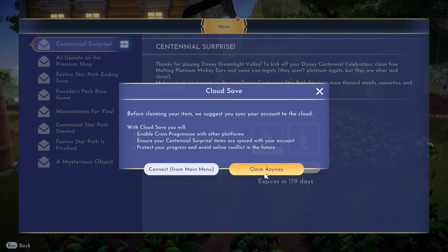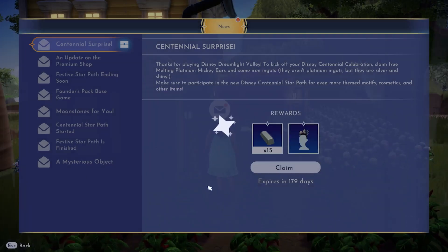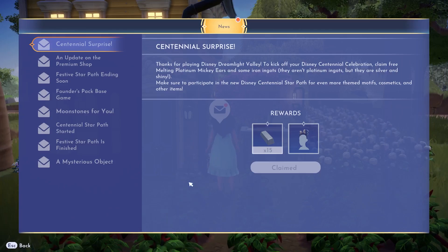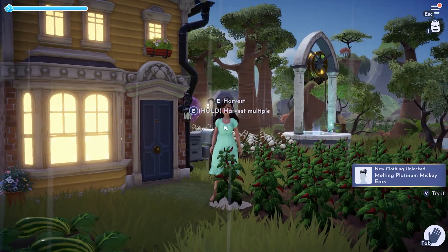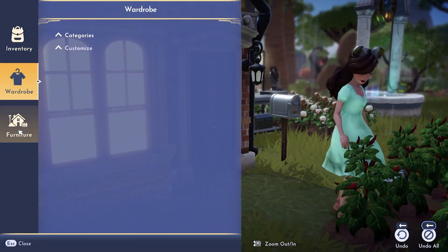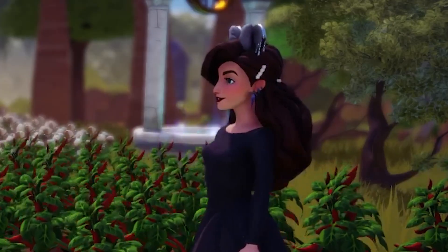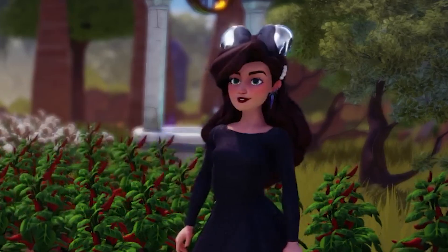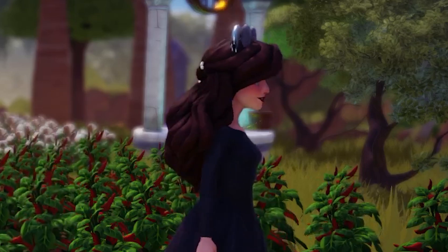In the redemption code slot, type in the word centennial, and in return you should be granted the platinum mini ears and 15 iron ingots, which is so amazing. Now, if you already bought the platinum mini ears from Scrooge's shop, you can still use this code to get the 15 iron ingots. Just make sure you have enough space in your inventory.